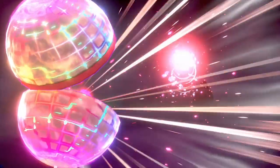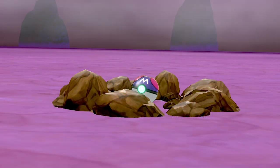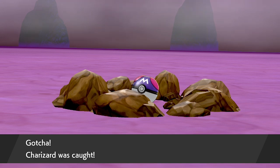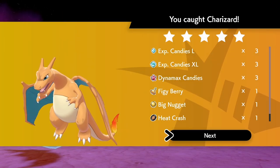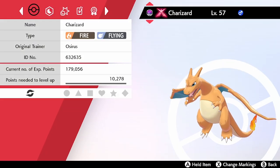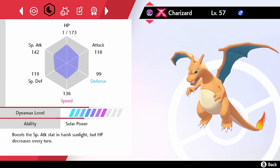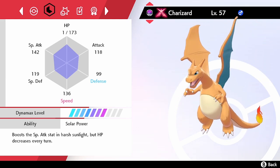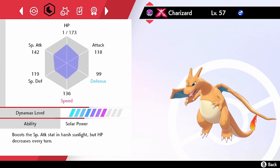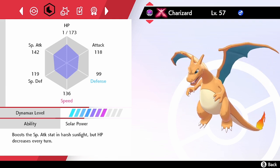I was so worried about not catching it that I actually used my Master Ball just to guarantee the catch — I thought, I've gone this far, I don't want to take the chance of it escaping. We do eventually get it, and one of the other bonuses was that when we checked the summary screen we got its hidden ability as well. It is a Solar Power Gigantamax Charizard — the most powerful of its kind — so I am extremely happy with this catch.